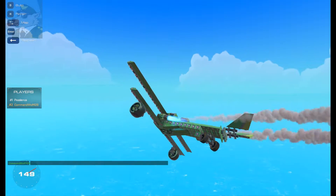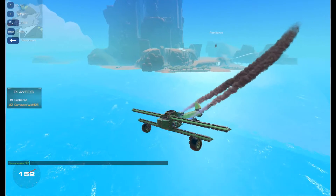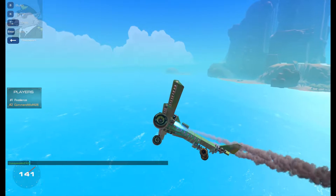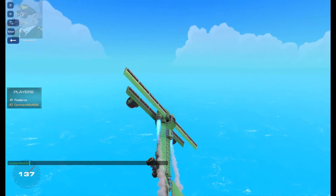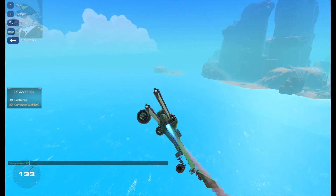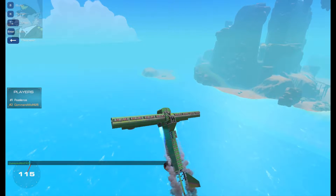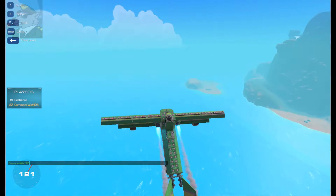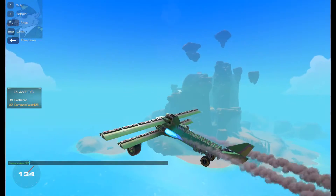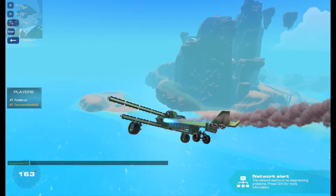It's a little harder to turn — you've got a very wide turning radius. What I'm doing to turn is holding down the S button to pull up and slightly tilting D while having the gimbal jets on — you're changing the center of mass to reorient the plane. There you go — you've got another flying aircraft for yourself!